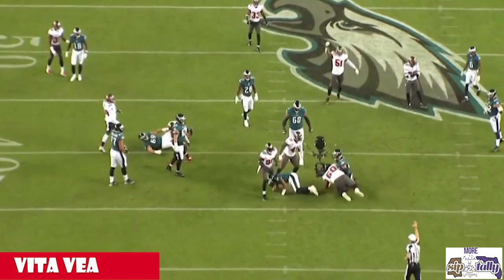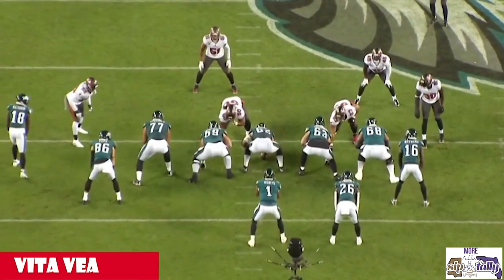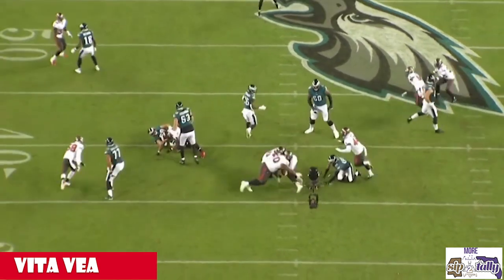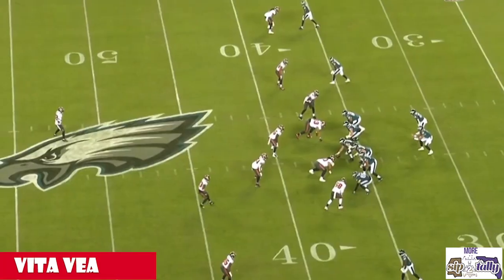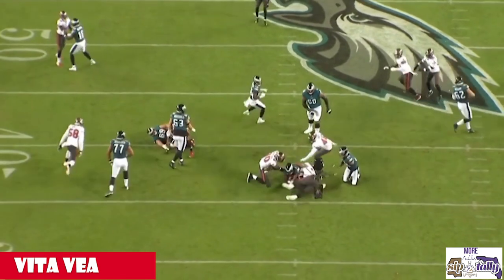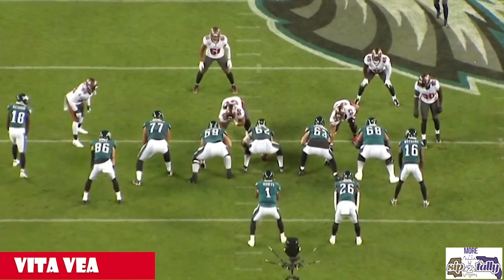Now, if you saw the Aaron Donald video, Aaron Donald made quick movements like this too — but Aaron Donald is 6'1", 280 pounds. Vita Vea is 6'4", 347 pounds. With feet like that, all you need to be effective is short-area quickness — well, you need a bunch of other things — but him being that size and having short-area quickness is amazing.